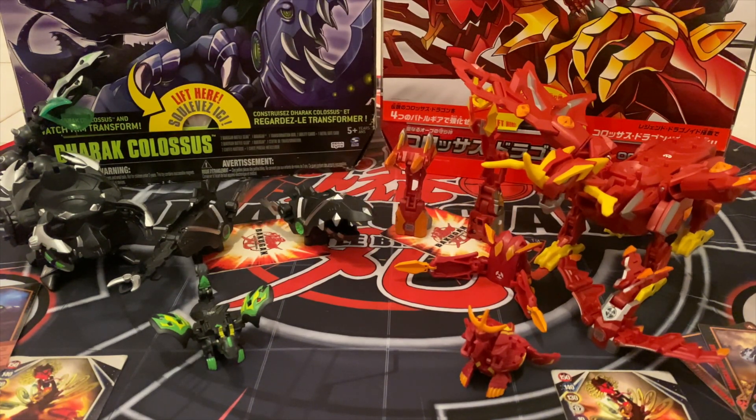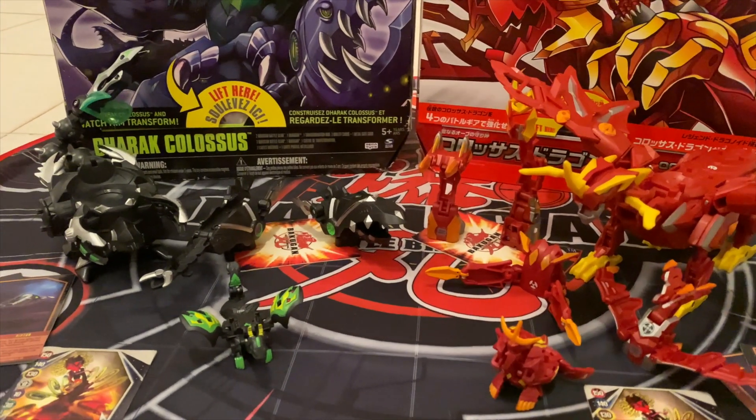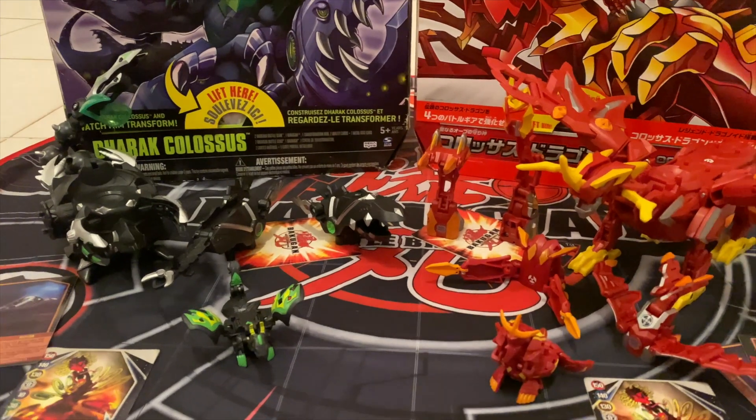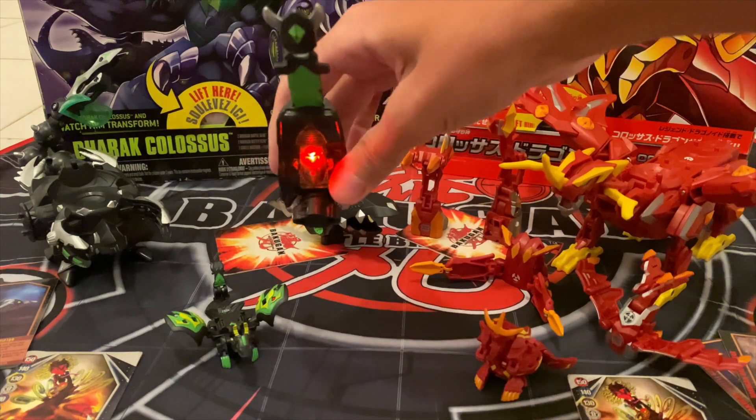Dragnoid Colossus comes with one Bakugan, one transformation hub, and four battle gears. As for Darak Colossus, it comes with one Bakugan, one transformation hub, and two deluxe battle gears that light up when they open, as you can see over here.